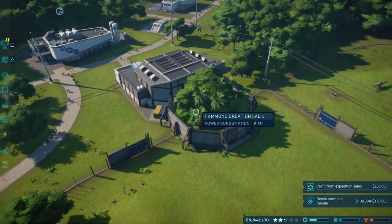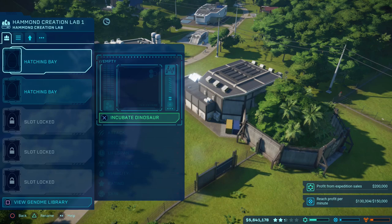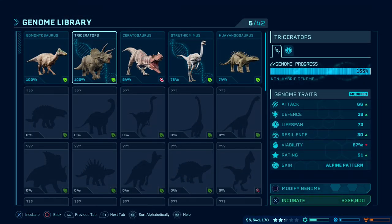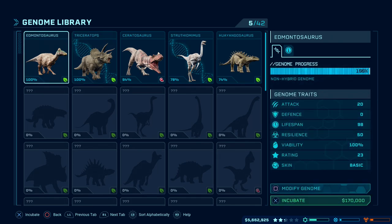They are the Hammond Creation Lab, the Expedition Centre, and the Fossil Centre. As soon as you have an understanding of how each of these three different buildings function, you'll be well on your way to creating a successful Jurassic Park.